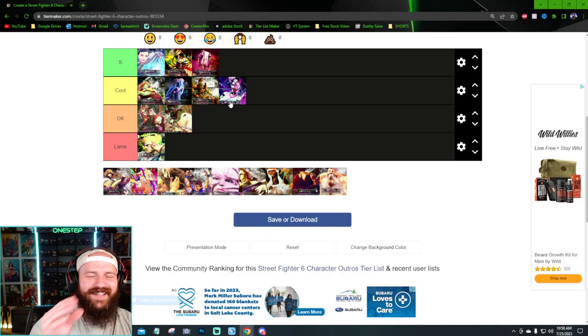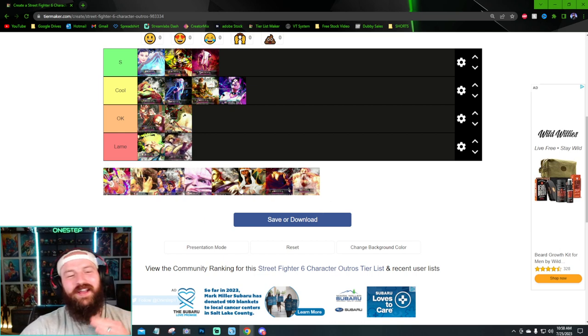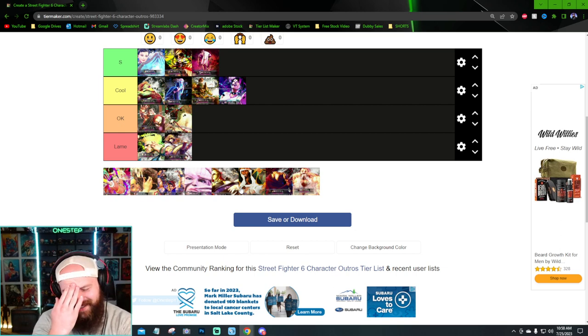Ken's is, honestly, cringey. If you're above the age of 10 and throwing out the peace sign, that's cringey. Out of everything they could have done with his moveset, that's lame. The animation's okay, but the screen itself — peace, man, good fight — no. They could have done so much better. The screen is lame, the animation's okay, but you see more of the screen most of the time, so I think it's just lame.